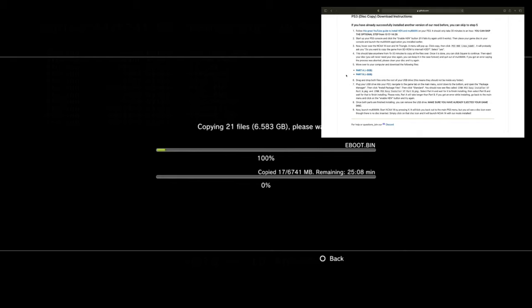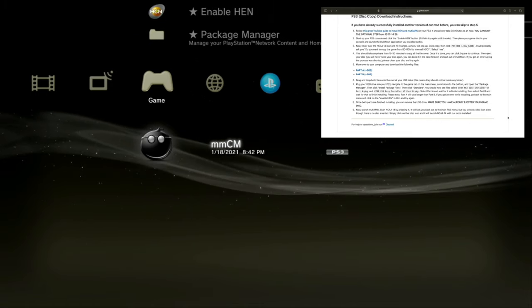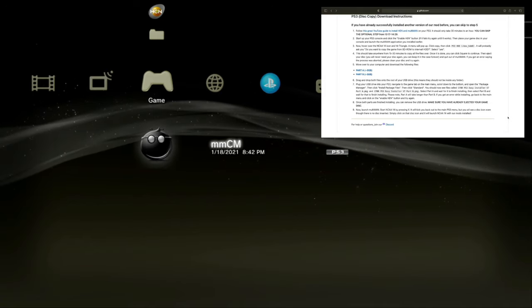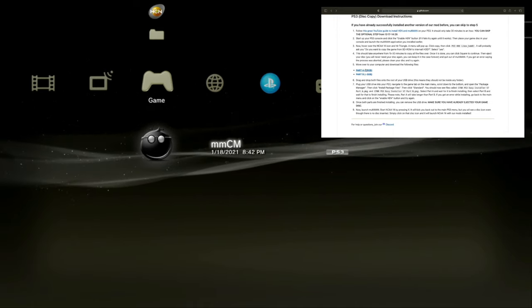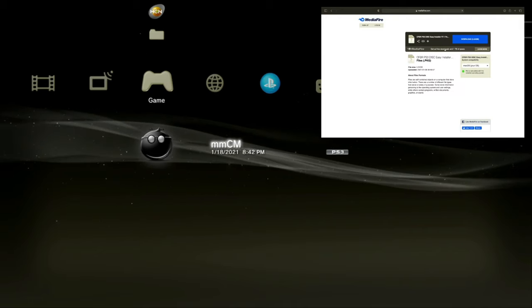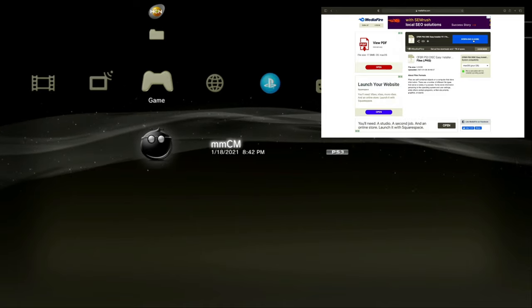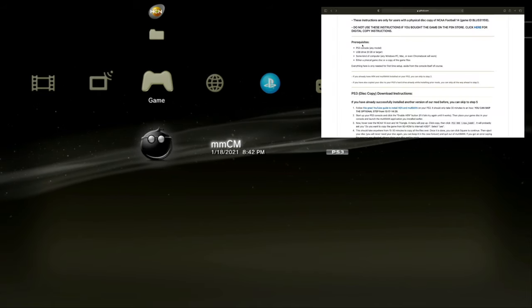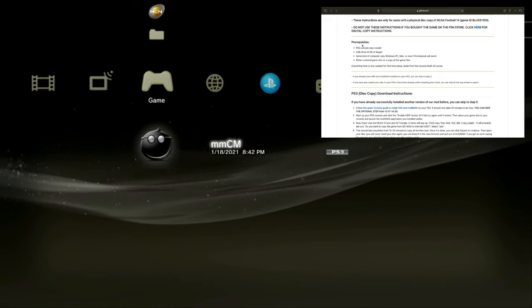This should take around 15 to 30 minutes to copy all the files over. Once it's done, you can click square to continue. We just got done copying everything. They're telling us we will never need a disc again, so we can go ahead and eject it and verify the data. I went ahead and ejected the disc. Now we're going to go to step five — we're going to take these files right here and click it. It's going to take you to a MediaFire download link. Click it, then press download. I already downloaded these things, so we're going to move over to the PlayStation and show you how to install these onto your hard drive. If you got a USB drive, you're pretty good to go — it just has to be FAT32 so you can load the files onto your PlayStation.